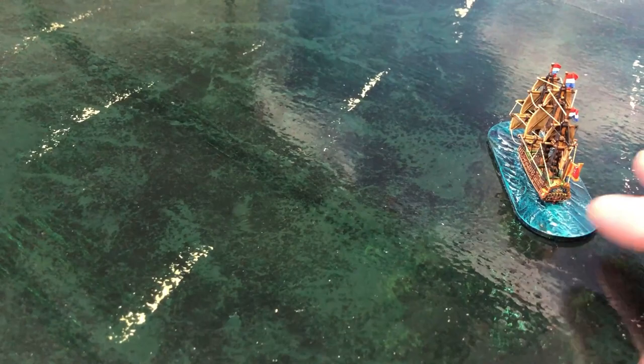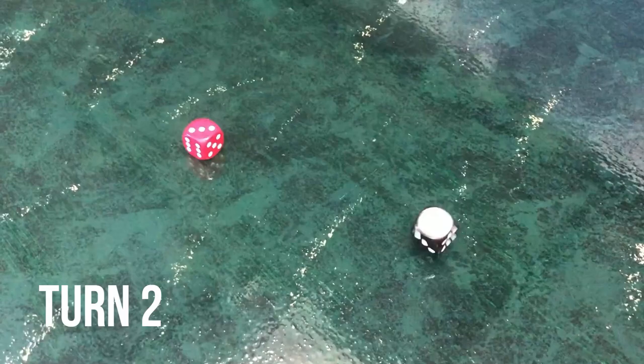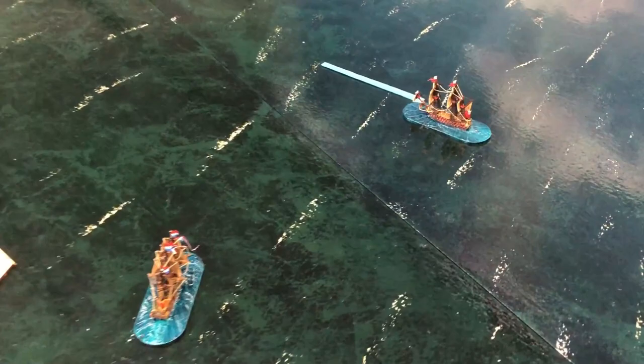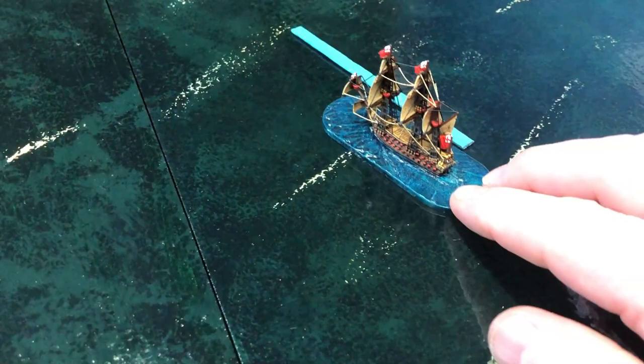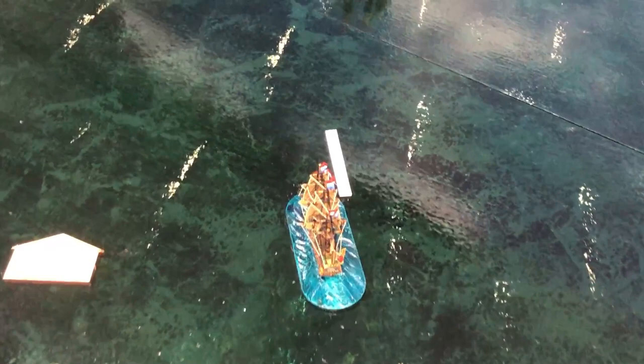Using initiative and trying to anticipate what your opponent might do is half the fun. The closer ships get, the higher stakes become in terms of the decision making. On turn two, Tromp again has the initiative and makes Blake move first. Both ships are moving at the same speed trying to find a good firing position. Brederorder's ability to make 45 degree turns gives her a little bit of an edge.